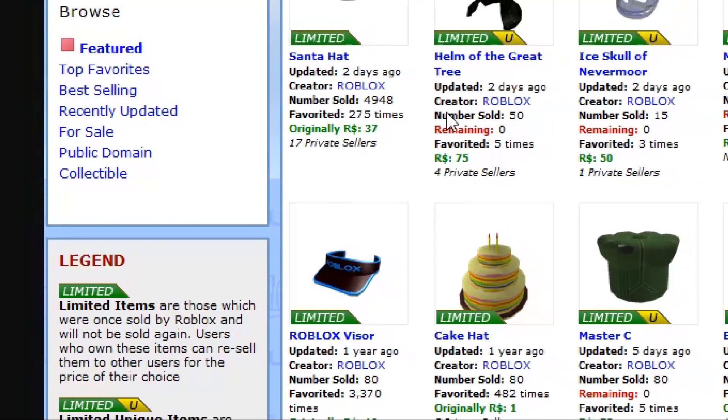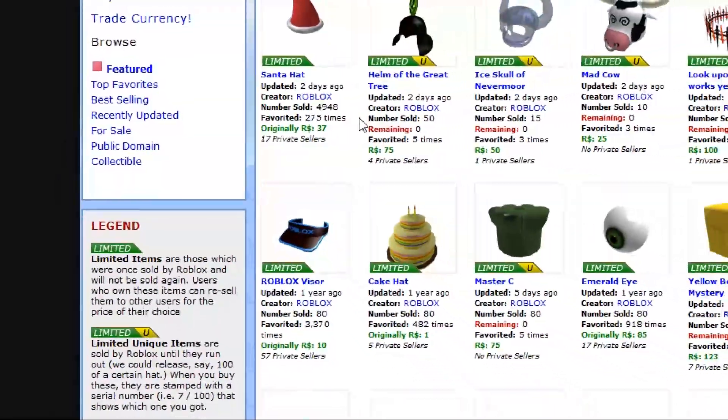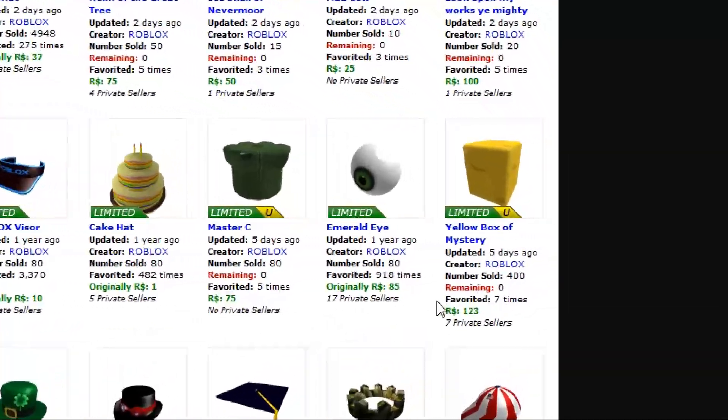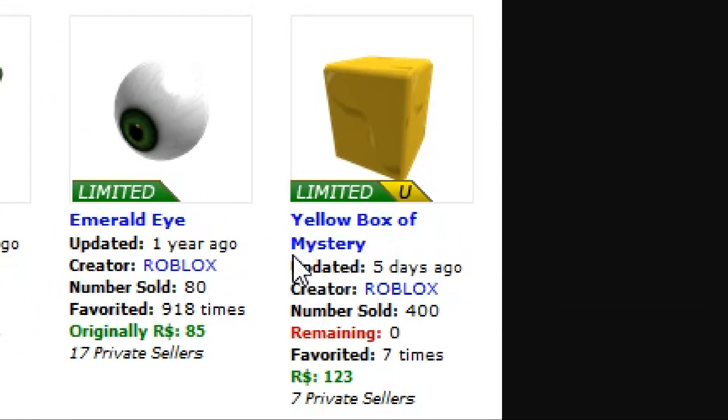Right here, we have a test of limited items. This is from a Roblox test site in 2009. And you can see some interesting stuff here — for example, a yellow box of mystery. This item has never existed on the real website, but it's pretty interesting wondering what could have been in this box.